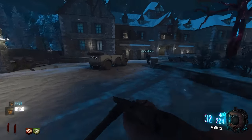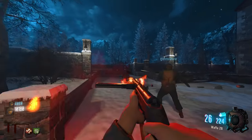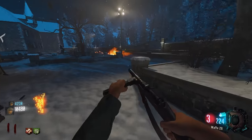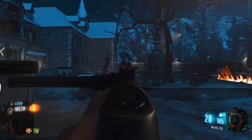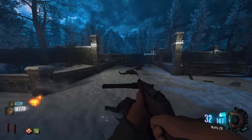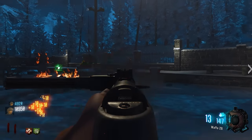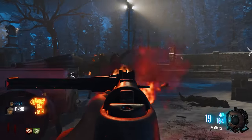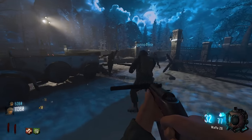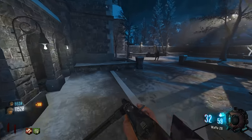They realize the main zombie spawn point is a specific entrance where they were scoring early points. One player almost gets trapped inside a tight area, gets warned about a runner on fire, and nearly goes down before escaping.